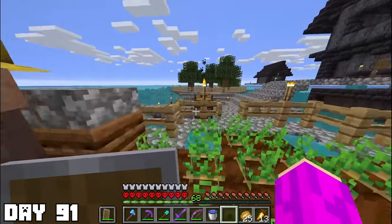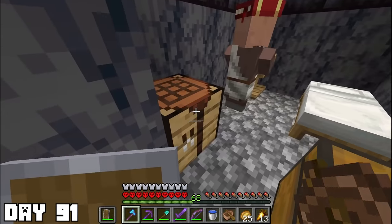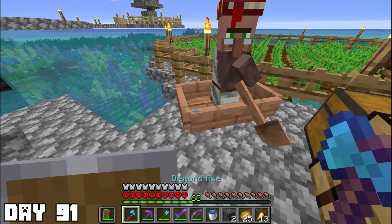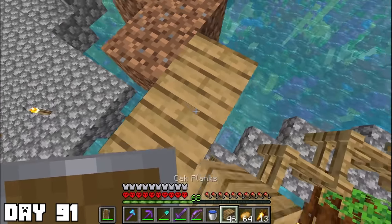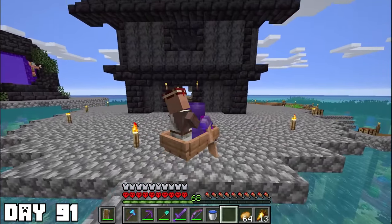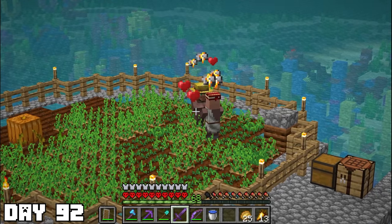Day eighty-nine: I managed to find another End City, and this one was definitely the biggest one I have ever seen — it was massive. More importantly, while approaching it I noticed there was a ship. I gathered blocks and climbed up, slayed the Shulkers, and got my Elytra. There was also some decent diamond gear inside the chest. With the Elytra, I was able to find a portal fairly easily to make my way home. I pretty much wanted to spend the remainder of the 100 days at home. Day ninety-one: I realized I should probably start getting my villagers to breed, but my lectern villager kept wanting to go back home. It actually took forever just to get it into the fence.